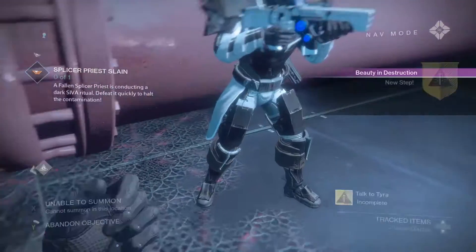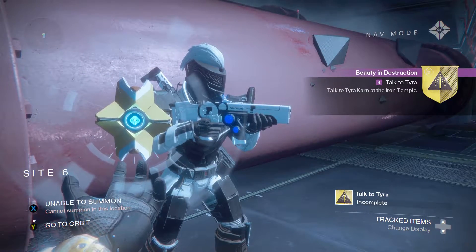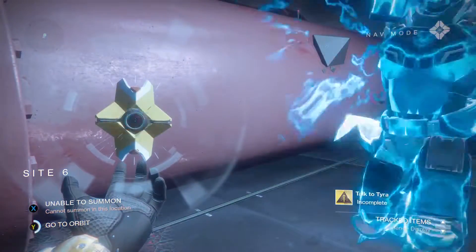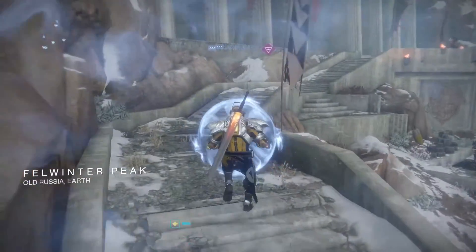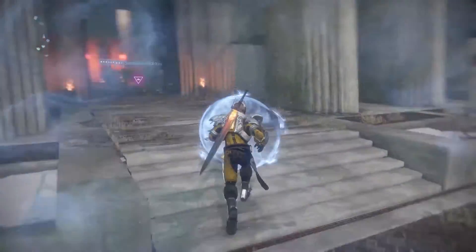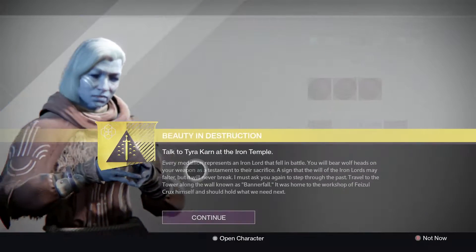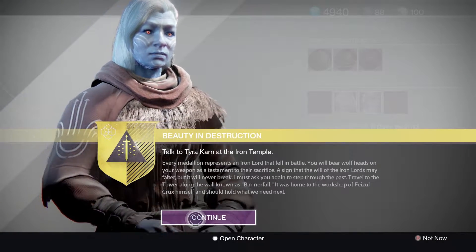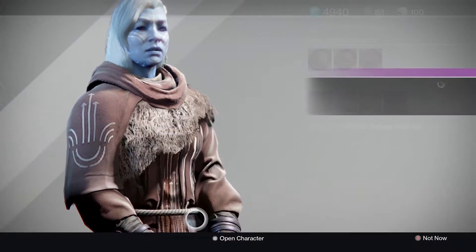This whole quest took me and taco maybe two hours, an hour and a half minimum. You're gonna want to talk to these people constantly, constantly going back and forth, and it kind of sucks. When you talk to this lady she's gonna be like 'oh awesome, here you go, you're gonna need to do a different part of this mission.' One of the parts of this mission I will warn you: you have to find five of those SIVA little thingamajiggers.